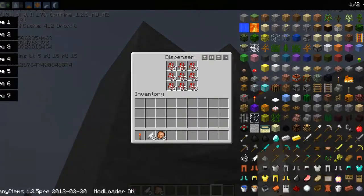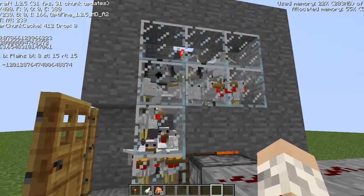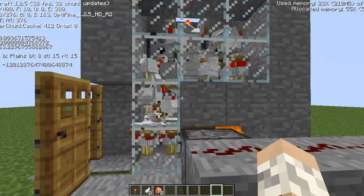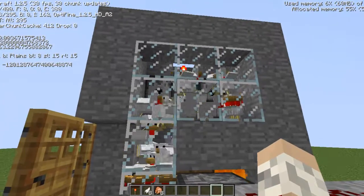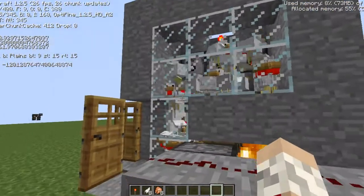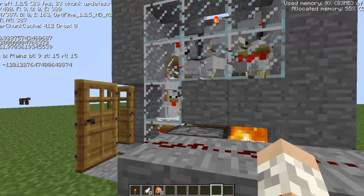Over here I have some chicken eggs. Hello chickens. In survival, you can go ahead and use normal chicken eggs, but for demonstration purposes I'm going to use creative eggs, because I'm a boss like that. And I am lazy. I'm a lazy boss.